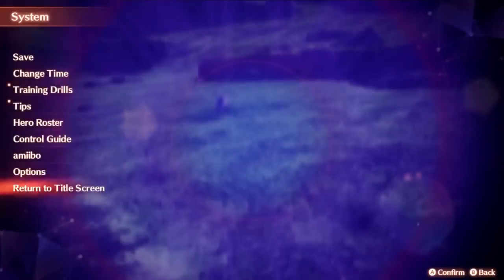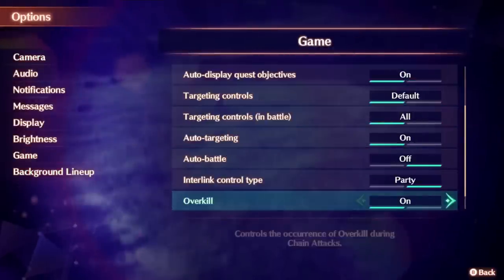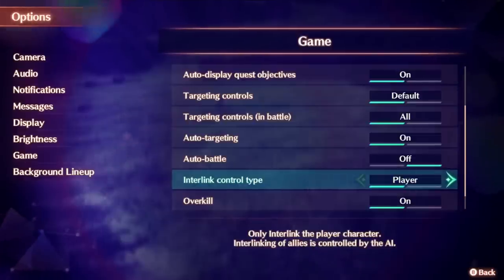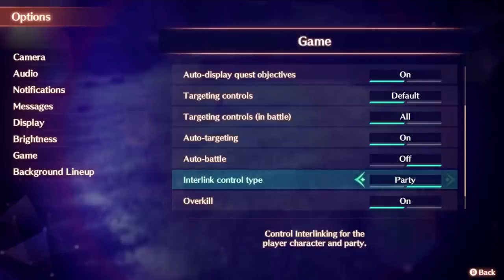If you go into the settings menu, there is an option listed under game that allows you to change the interlink control type. Player means you control the interlink of the character you are currently playing as, and the AI will handle their own interlinks whenever they feel like it. Party means you control everything at all times. The AI is not very intelligent with this feature, so I found myself preferring Party even if it requires more awareness when playing.